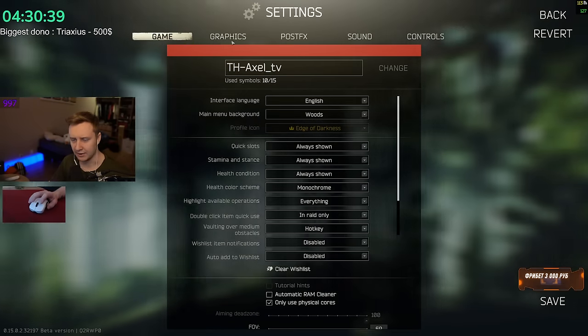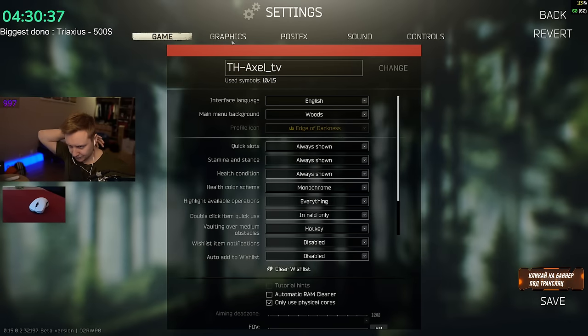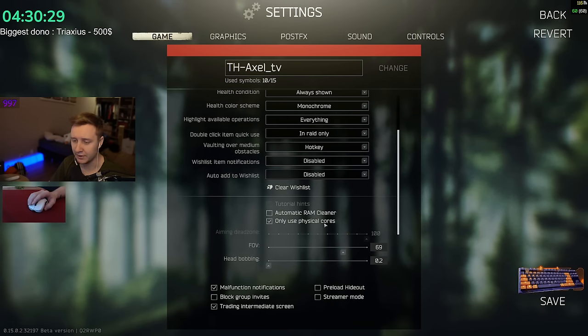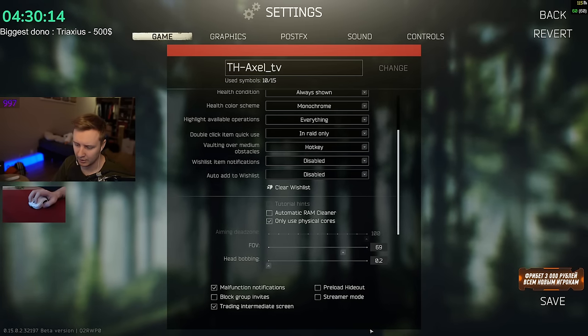Let's go through my other settings. I have 'use only physical cores' enabled. I also disabled multi-threading in my BIOS — you can search how to do that. It's supposed to make your game more stable; it doesn't really increase FPS drastically but should make it more or less stable. Automatic RAM cleaner doesn't really help much with memory leaks, so I disable it — no point using it.